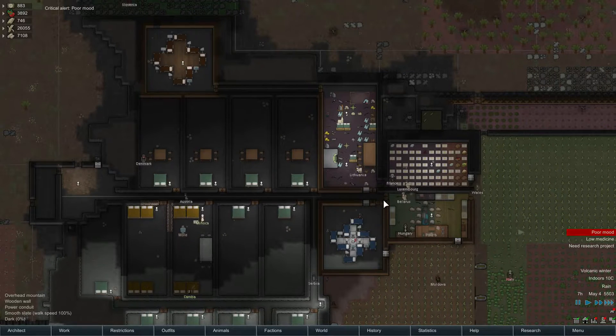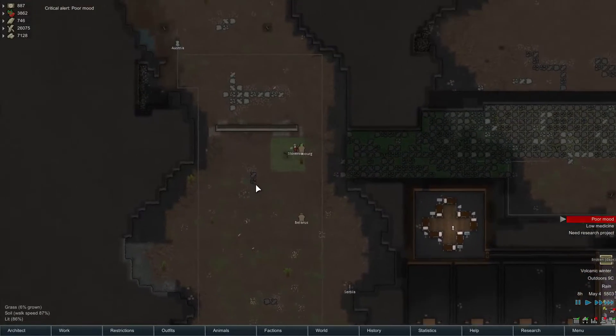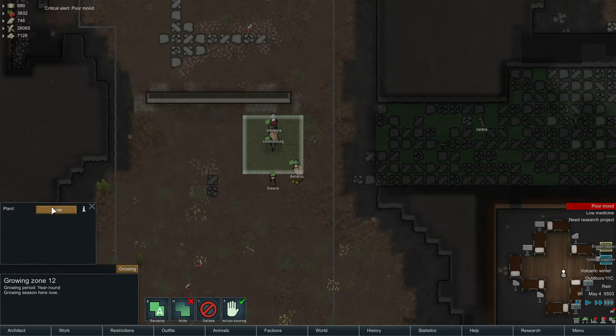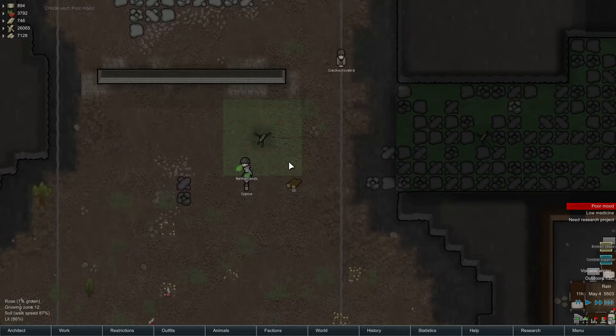G'day and welcome back to our RimWorld Alpha 12 with combat realism play. I've just added in this little zone up here, another growing zone, where they're gonna grow some roses — because why not? Grow some roses around the weapon of war.